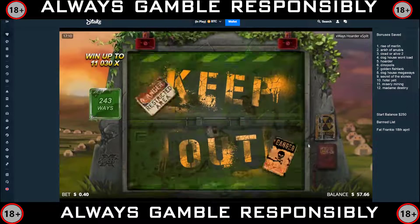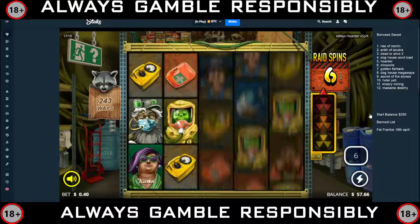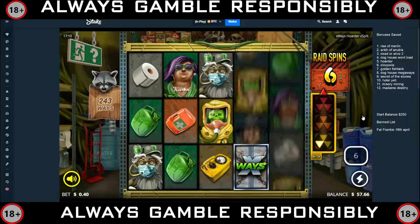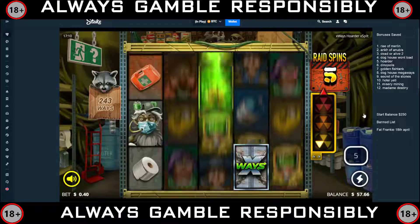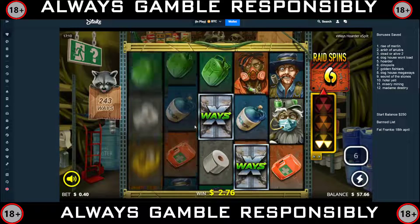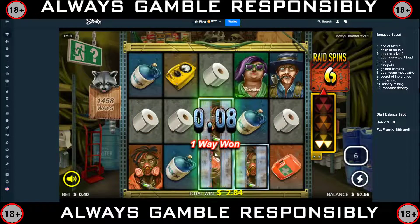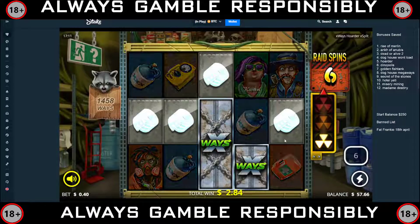All right, 40 cent stake — just a normal 3-scatter bonus. Let's see the x-rays every spin. Let's have a nice good start. We want one here next spin. Okay, we've got one there but it's dead. Shame that didn't connect — that would have been a decent win. Nice though, on to the next level.